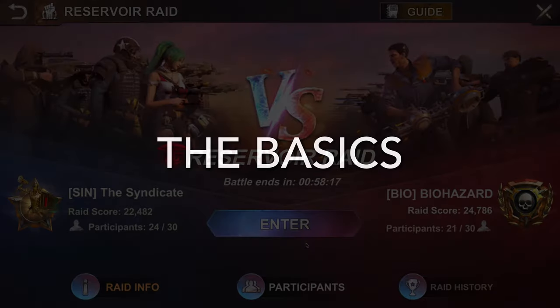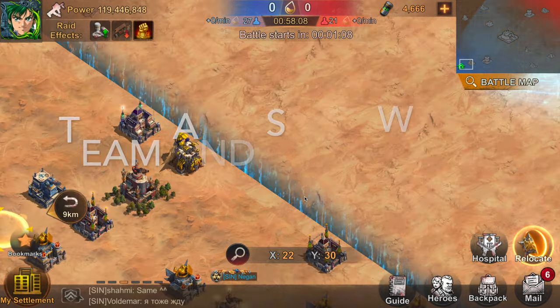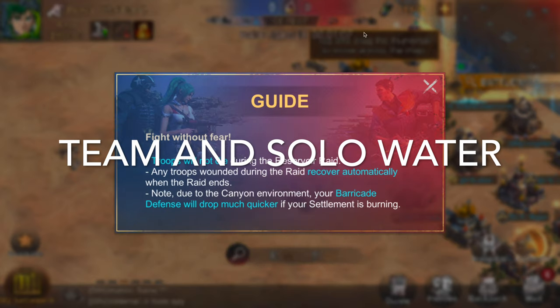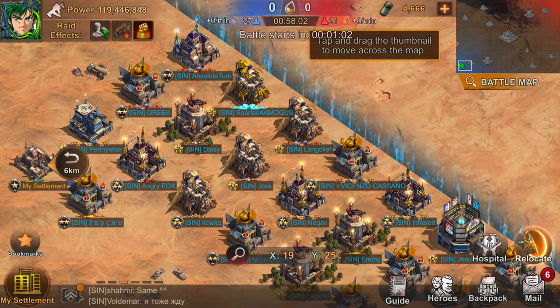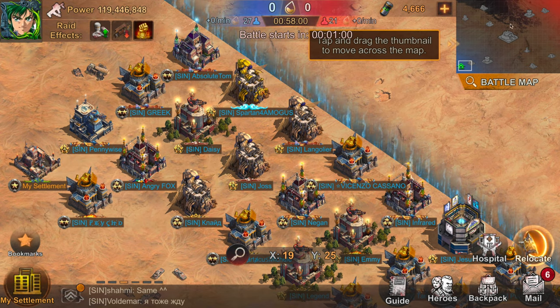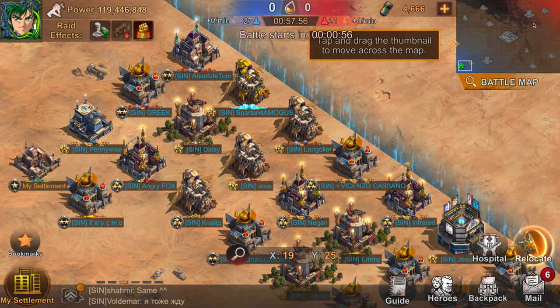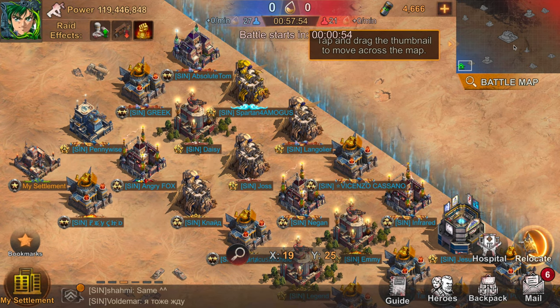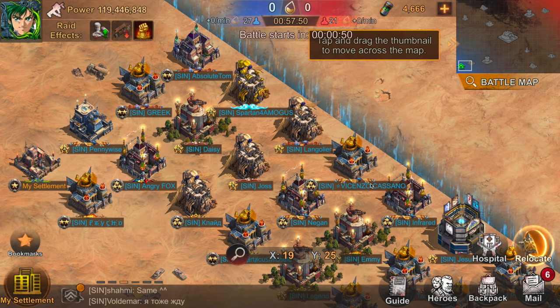There are two point totals you have to keep track of: alliance team water and solo water. For alliance team water, that's the number you see at the top of the screen, with blue representing your team and red representing the opponent team. You gain this by occupying buildings and gathering around the map — that is the way to win Reservoir Raid, so you want to make sure that number is higher than your opponent's.